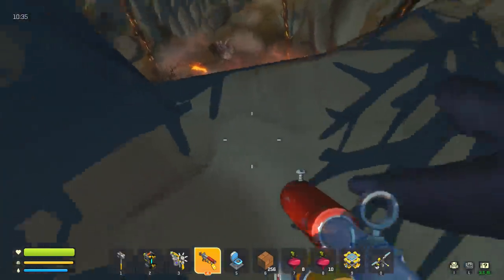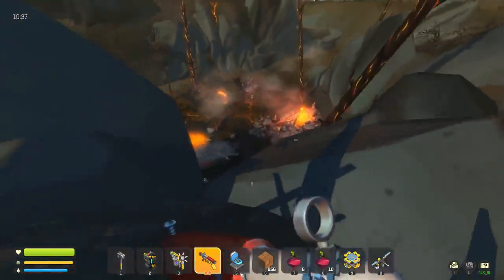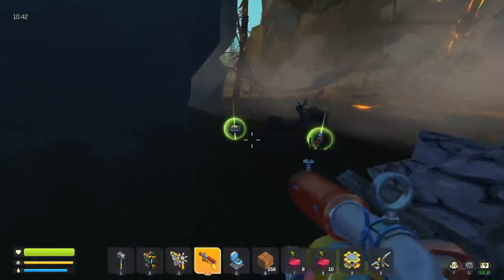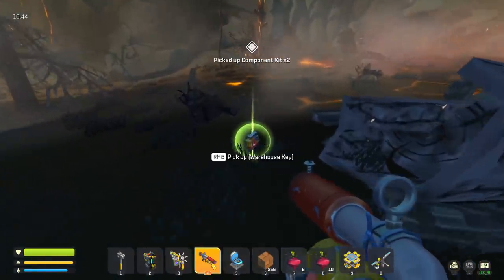He's dead! Okay, that wasn't actually too bad. I feel like we can get the rest of them pretty much the same way. He didn't get a chance to attack us. Two component kits and a warehouse key!